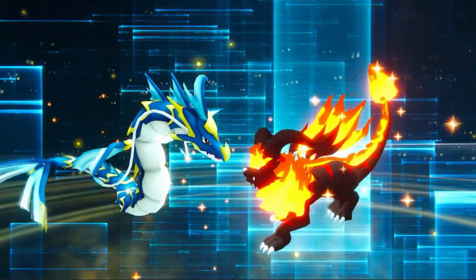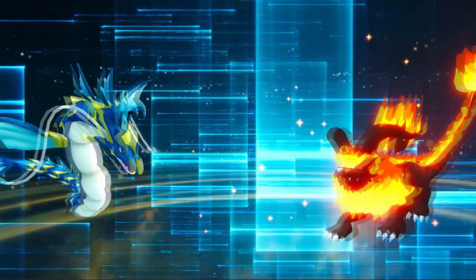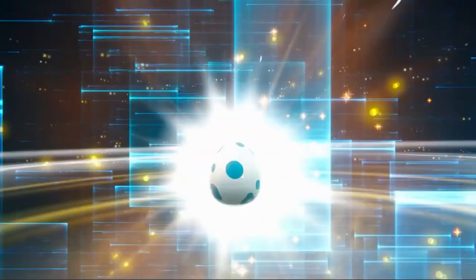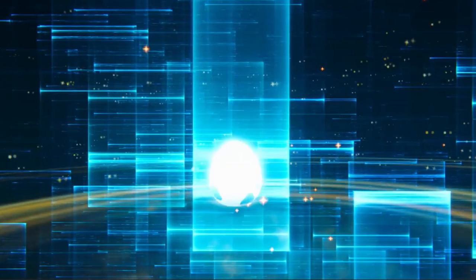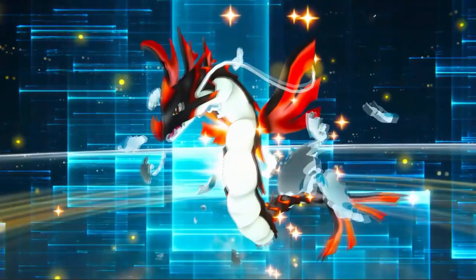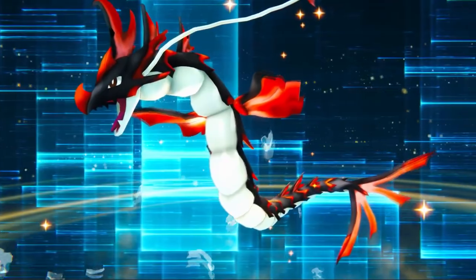I'm assuming there will be two breeding slots, and each slot will affect the fusion combination differently. For example, the monster in slot A would carry over its actual form, while the monster in slot B would carry over its colors. This might end up being a lot deeper than just aesthetics though.